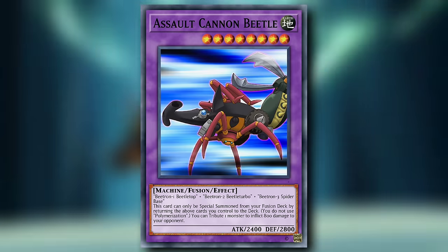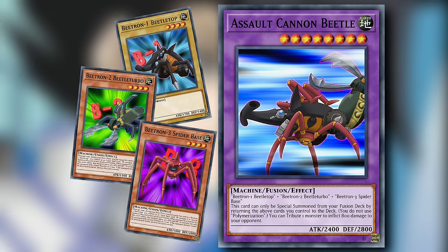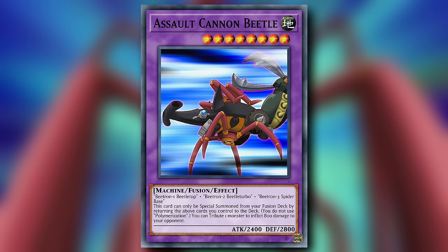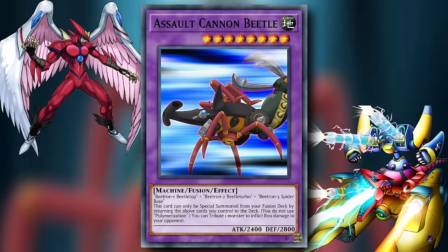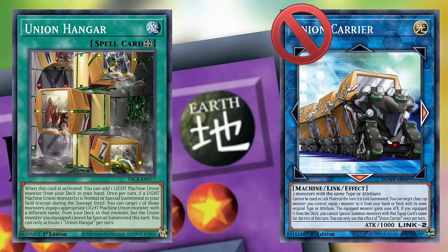Having been clearly modeled after the XYZ lineup, it only makes sense for them to have their own mass fusion, and that comes in the form of Assault Cannon Beetle — a level 8 Earth Machine fusion effect monster with 2400 attack and 2800 defense. Its fusion materials are the three Beatron monsters, and this card can only be special summoned from your extra deck by returning those monsters you control to the main deck. On a non-once per turn effect, you can tribute one monster to inflict 800 damage to your opponent. It copies about everything from Dragon Cannon except the good parts. Being Earth monsters, they're left out of the Union Hanger parties, and Union Carrier can aid in their endeavors, but the card is freaking banned.